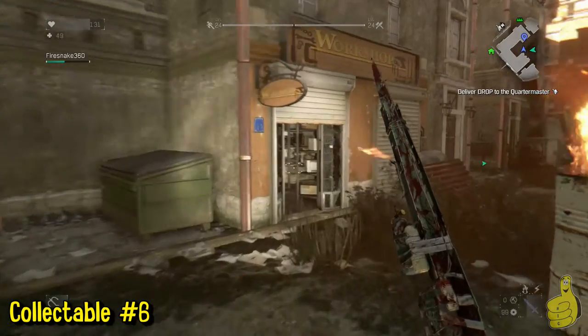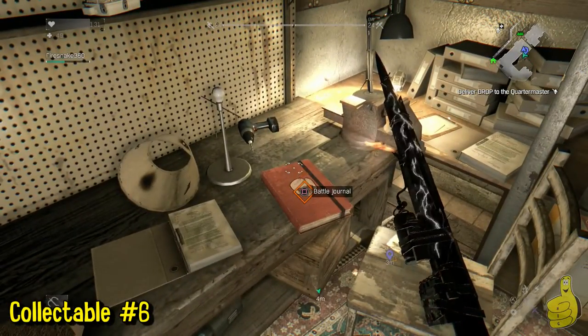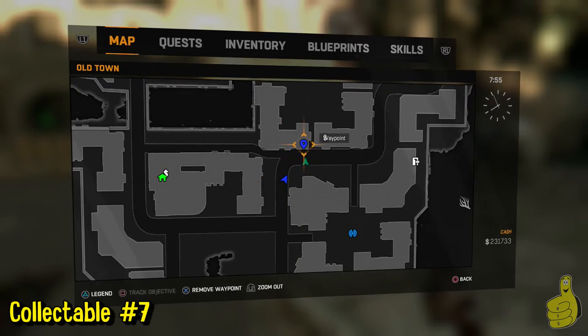Just a little further down there's this little square courtyard thing. Inside this workshop, you might have to open the door — some of them you had to, some you didn't. On the table in the back is the battle journal.